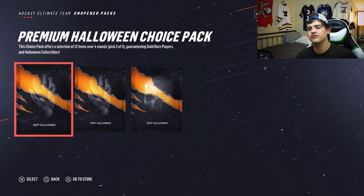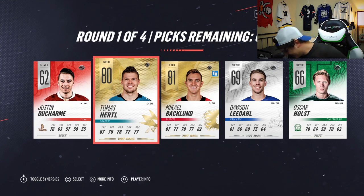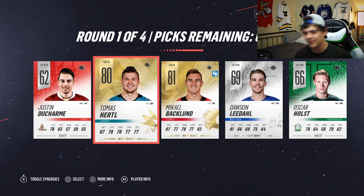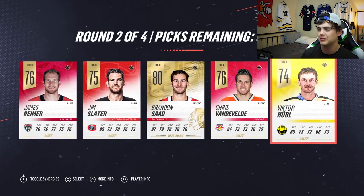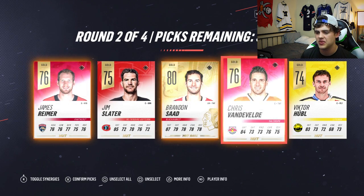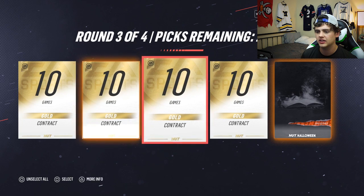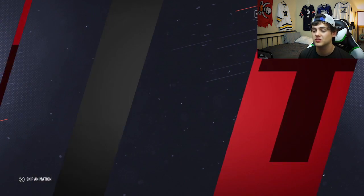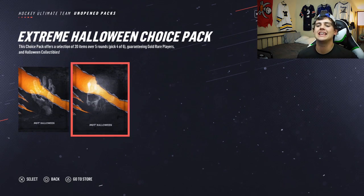Premium Halloween choice pack - 12 items, four rounds, three picks in every single round. The first round is probably gonna be players. Thomas Hertl - dang it, I thought that was what we needed. We need Justin Braun, we need Evander Kane. Going on to the second round - Brandon Sutter. We get a whole lot of gold common players, so hopefully in the next one we might be able to pick one of these guys. Third round - a hot Halloween collectible and another contract. The final round is probably more hot Halloween collectibles. Was this pack worth the 1,500 points?